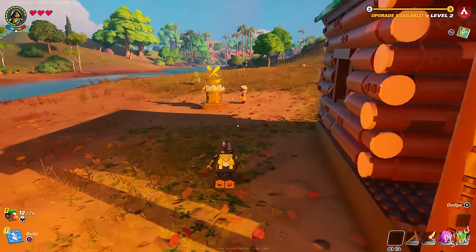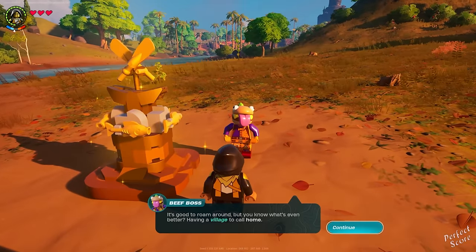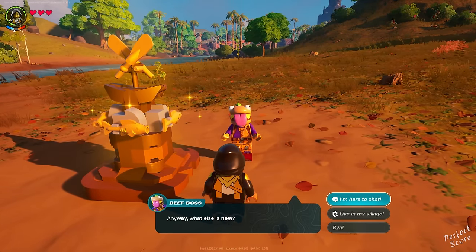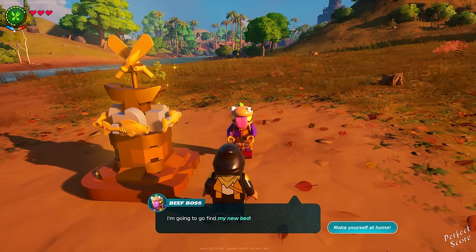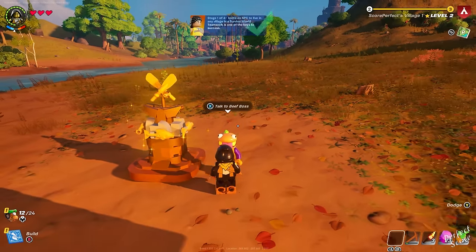Once you've set up your village square, you need to wait a little bit. You can just go continue building stuff or collecting resources and eventually people are going to show up near the village square. In my case it was Beef Boss — talk to him and then say 'I want you to live in my village' and this will complete the quest.